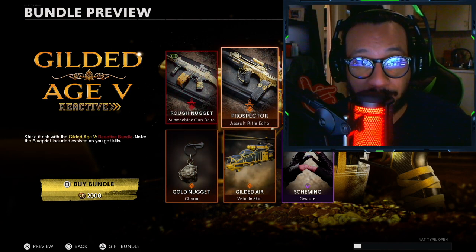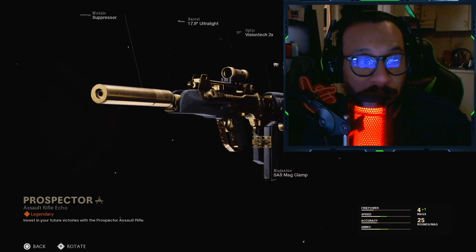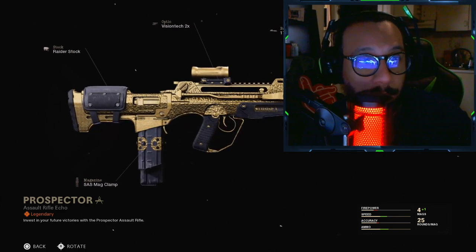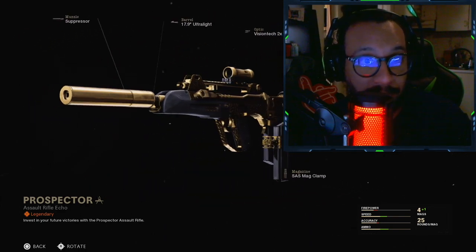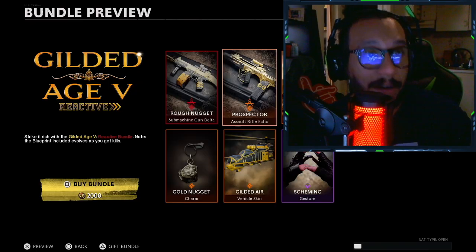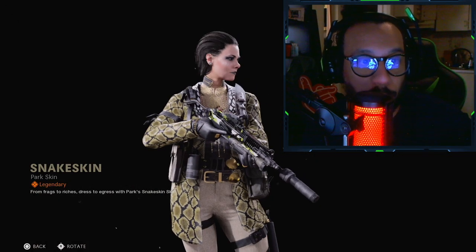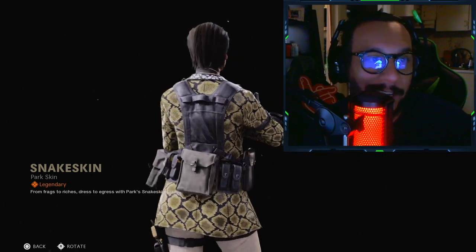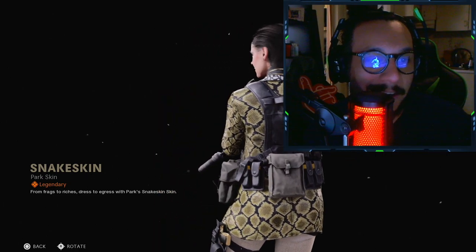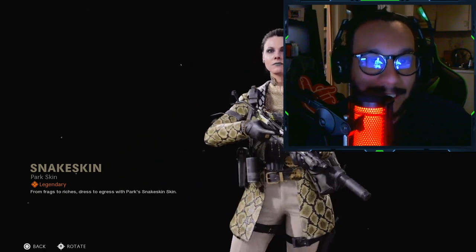Next up we get an FFAR blueprint called the Prospector. It's not a mastercraft or anything — it's a regular legendary blueprint. That looks great too, really nice looking gold and black. Next we get a Park skin called Snake Skin. It's a Park outfit — she's got a nice little snake skin pea coat, hair all slick back, looking clean.